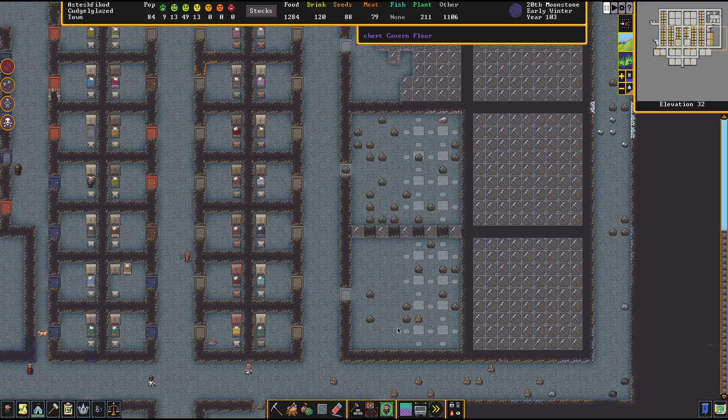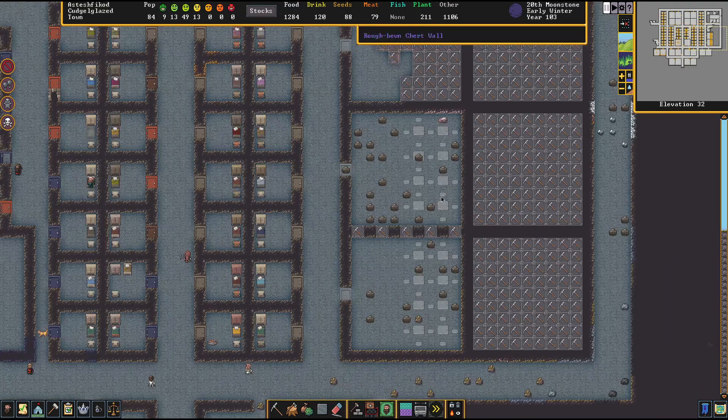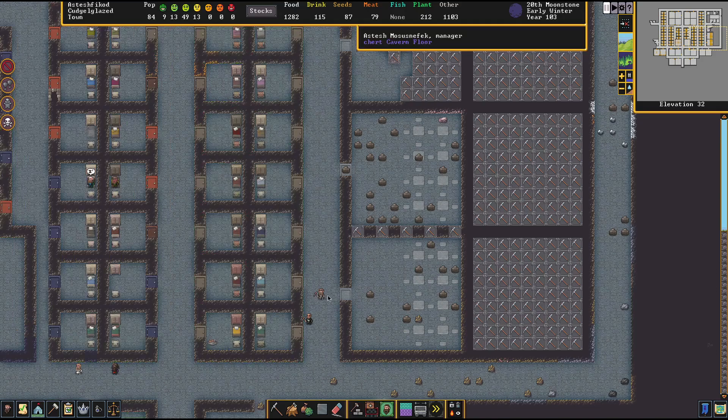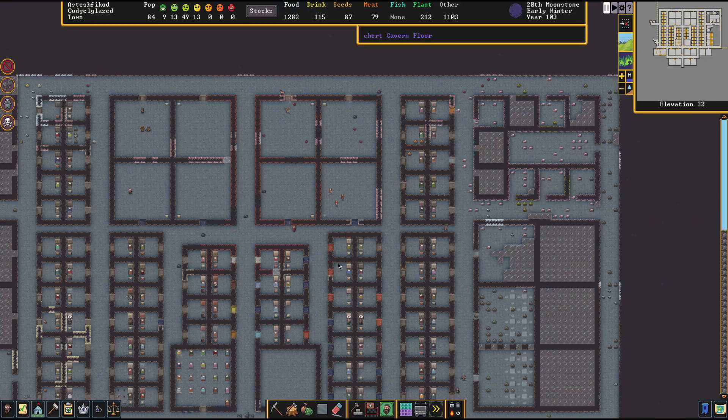Even the willow pedestal is a masterpiece — I'm loving it. Down here on the barracks and bedroom level, we're going to establish a really nice tavern. I'll get all these tables and chairs filled up and assign a poet, a dancer, and a bartender to this one big room. If I zone it big enough, we'll attract some seriously interesting visitors like monster slayers. We also need to open up the caverns to hopefully get monster slayers to come by.